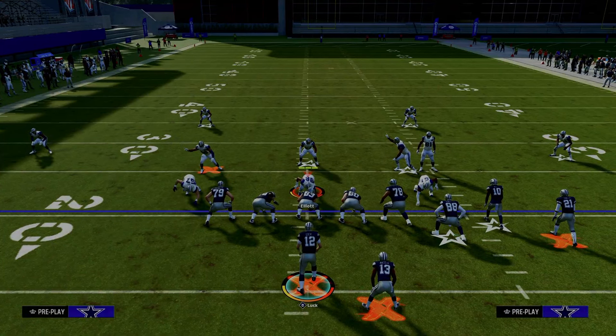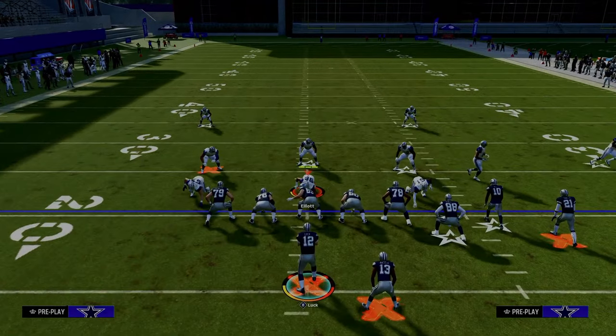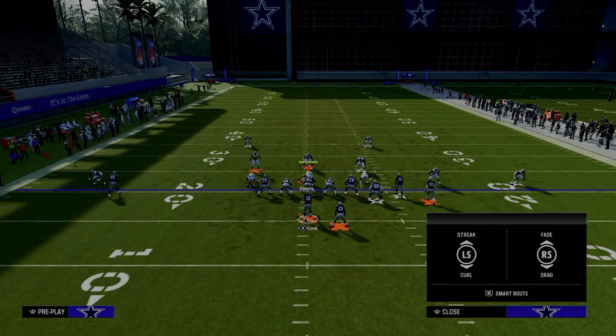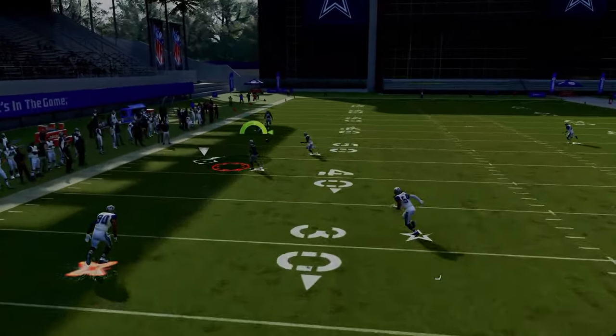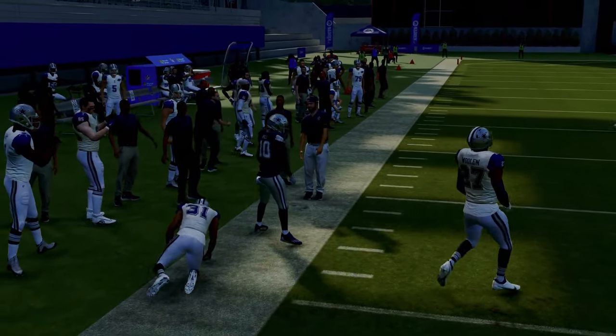This is going to then force them into defenses such as Cover Four Drop and Cover Three. If they are in a baseline press Cover Four Drop, this play is also really good because your running back on the wheel is going to get open, and you're also going to have the slot receiver. The slot receiver gets wide open on the sideline, and we're able to get a nice high-low between those two guys.